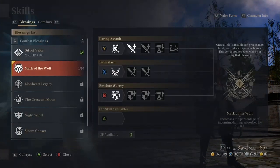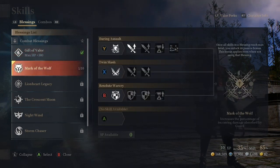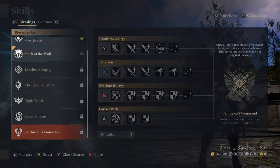Before looking around the town, I want to show you a few things in the menu. First and foremost, this is your skills section. You have skills and also a list of blessings. Combat blessings — think of them as your subclass. It's a different form of your class that takes on different responsibilities and moves. Bless Unleashed kind of works like Black Desert Online; pretty much everybody is DPS. The Crusader and the Priest give off that tank and healer kind of vibe, but both are actually more supports. For example, I have blessings like Gift of Valor, Mark of the Wolf, Lionheart Legacy, Crescent Moon, Nightwind, Storm Chaser, and Centurion's Command — each giving my class a slightly different play style.